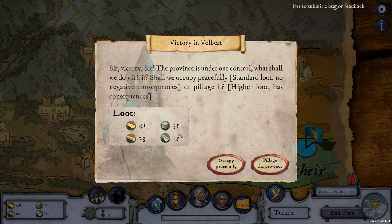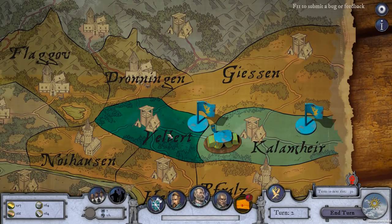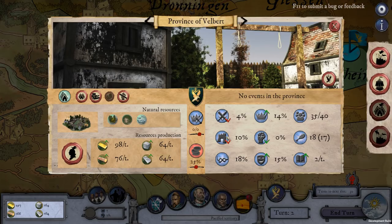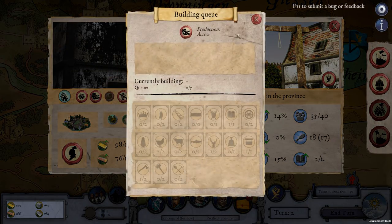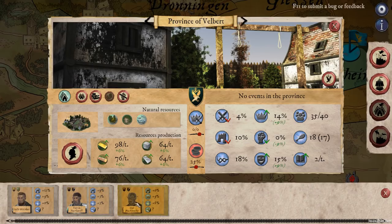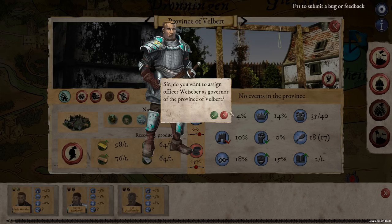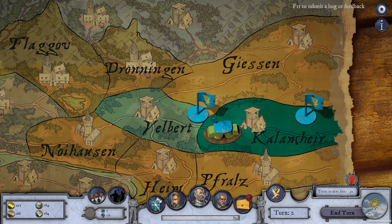We now own that province — victory! What should we do with it? We can peacefully occupy without pillaging, and we'll gain some army might but lose some rebellion standing. We'll occupy peacefully. Velbert is now under our control. I can't actively manage this place — I can only manage my headquarters — but I can assign someone here. Gulo seems like the best officer to put in to run this place.